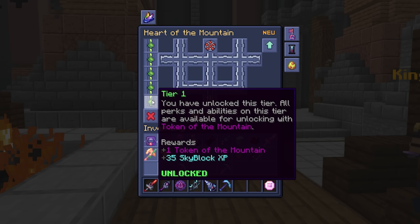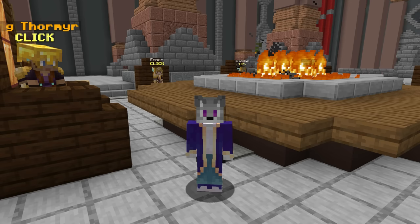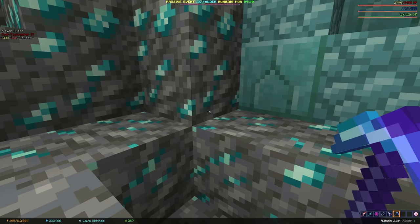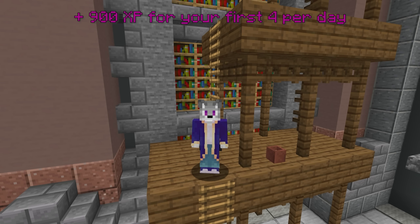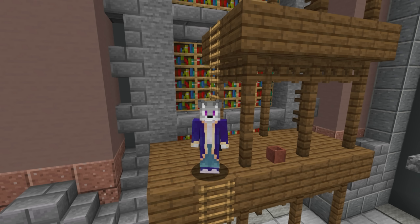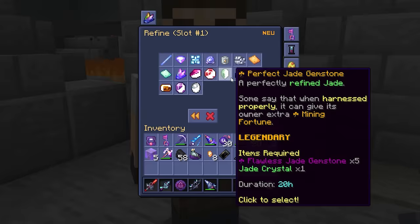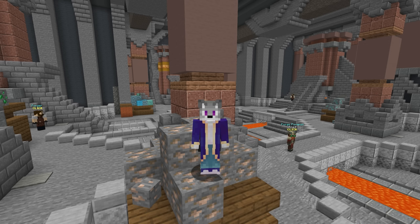To level up your Heart of the Mountain, you need Heart of the Mountain XP, which you get from doing commissions from the king. Talking to one of the kings in the throne room gives you two small quests, each rewarding 100 XP, plus 900 bonus from your first 4 commissions every day. You need 3,000 XP to reach level 2, so you only need to do 3 commissions. Level 2 grants access to the forge, an advanced crafting system with added wait times, where you'll create better pickaxes and other items.